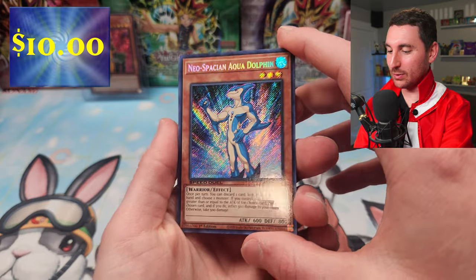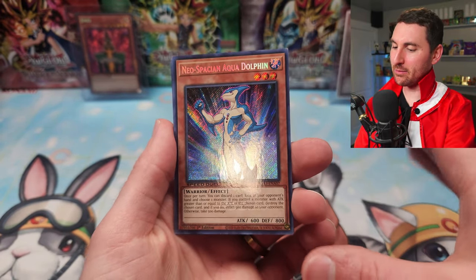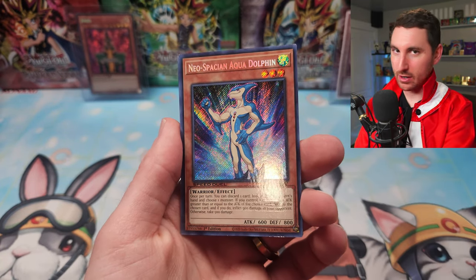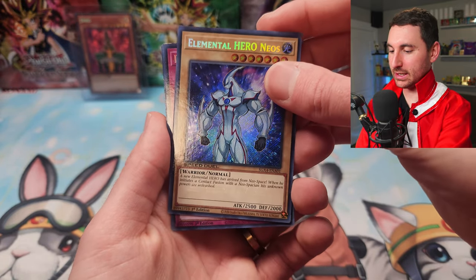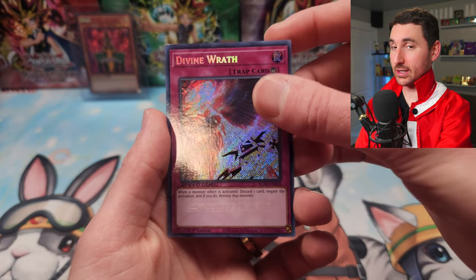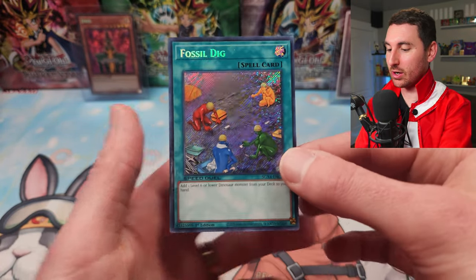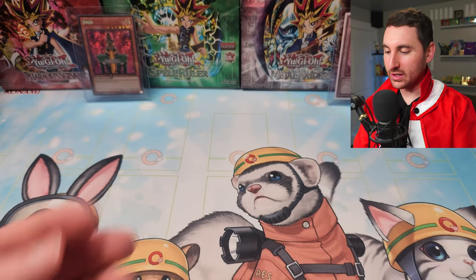We got Neospatian Aqua Dolphin — that looks so good as a Secret Rare. I can't remember if they made a Secret Rare in the Legendary Collection 2, I think it was a Super or Ultra back then. Then we got Elemental Hero Neos coming in — looking clean! Another Divine Wrath. And our final card — can we get a Fossil Dino? Nope, we got a third Fossil Dig, so we got full upgrades for the Dinosaur cards: three Fossil Digs, three Baby Sarasaurus, and a lot of Ultimate Tyranos.